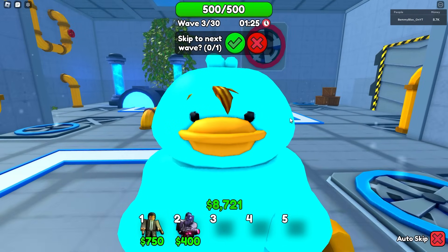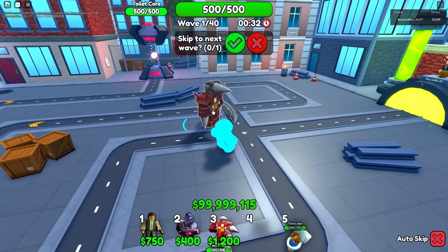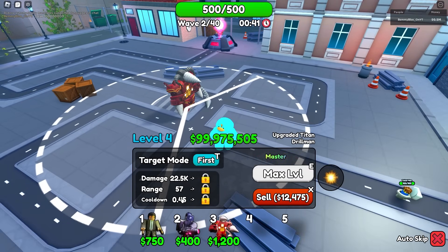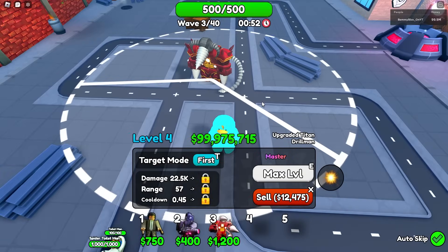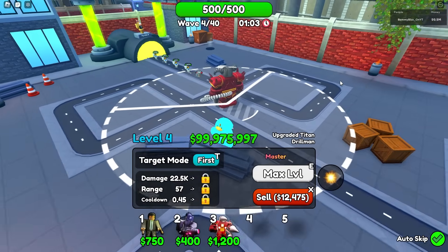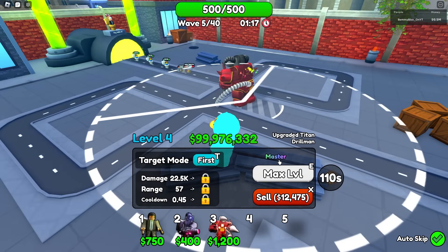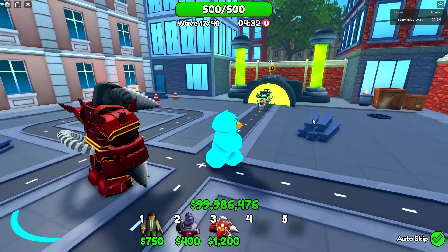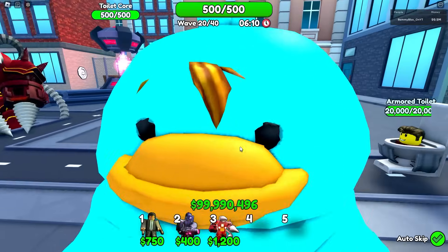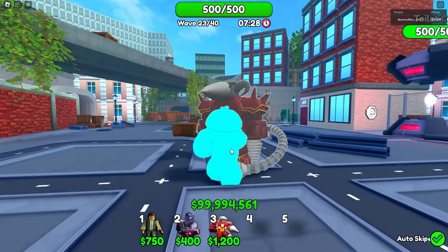Now for the Master trait — I already have this one. The Titan Drill Man with Master gives 25% more damage, 15% more attack speed, and 15% more range. Maxed out: 22,500 damage every 0.45 seconds with 57 range, all AoE. That's over 45,000 to 50,000 DPS covering a massive area. Let's run insane mode and see how long one unit lasts. Wave 18 — literally no issues, nuking Evil Overlords with 30,000 health instantly.